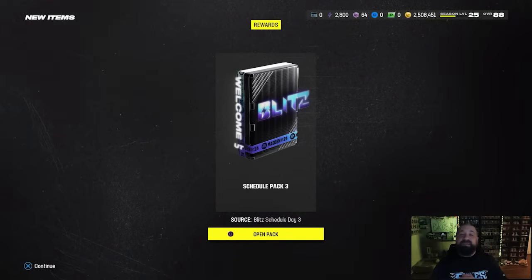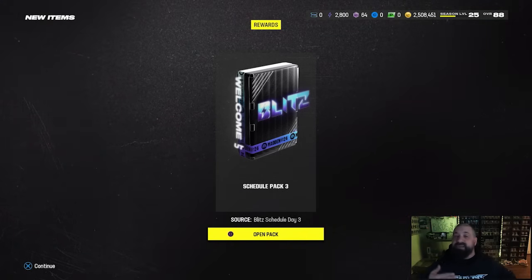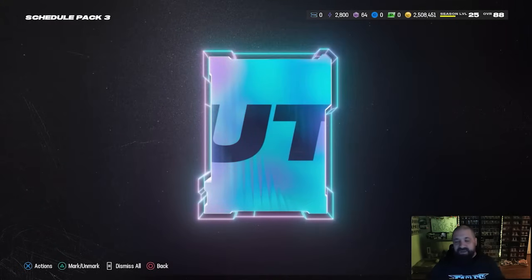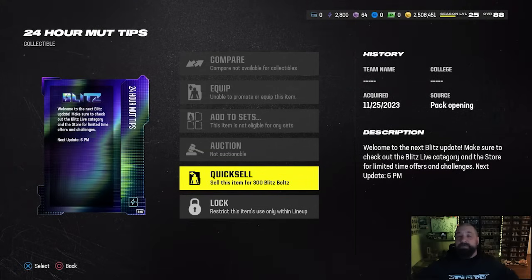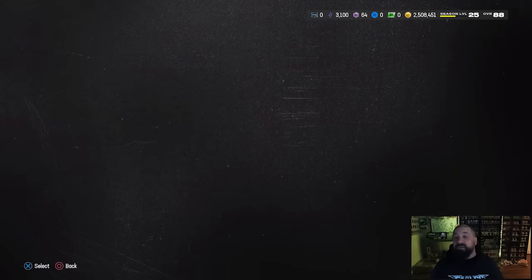One thing I've been failing to mention in these videos - hopefully most of you know this - but you get these scheduled packs every day at 6 PM Eastern Time. That's when the new offers and new content go live within this Blitz promo. This schedule pack gives you a MUT tip with some information, but it does quick sell for 300 Blitz Bolts, so it's yet another way to get free Blitz Bolts, which is the main currency of this promo.